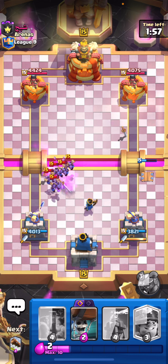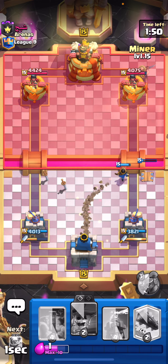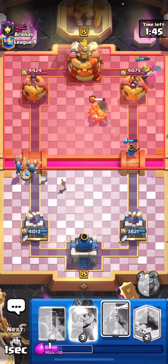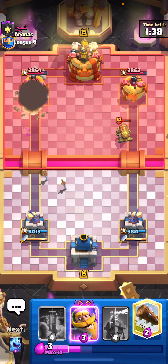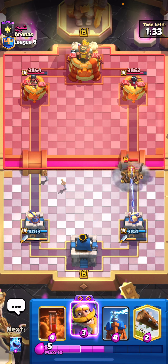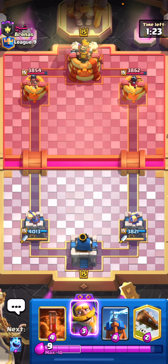Okay, so we're playing against a bit of a fireball bait or spell bait deck for mortar - that's interesting. Let's go ahead and miner here and see what he does. He's gonna play the skeletons - I'm gonna go in with wall breakers opposite lane here because I don't think he has enough to stop it. Okay that was a good ice spirit but we do get one connection. I don't think we have to counter that Cannon Cart - I think we'll be okay. If he goes for a mortar I'm gonna evil knight to kite.